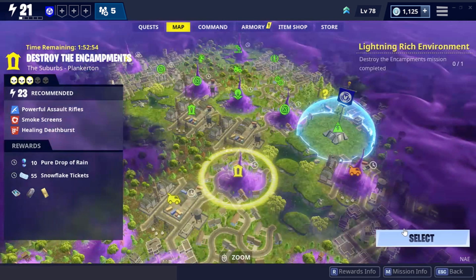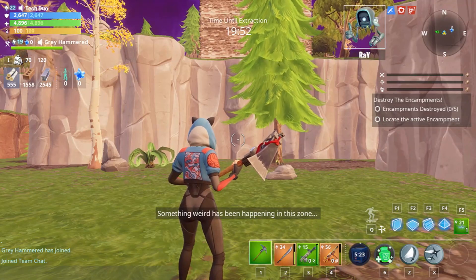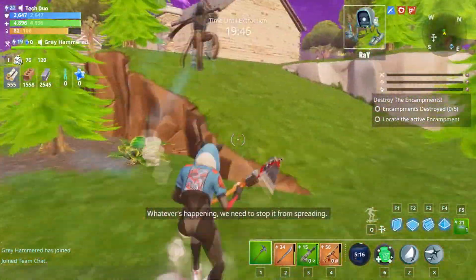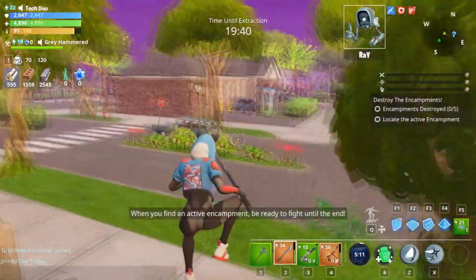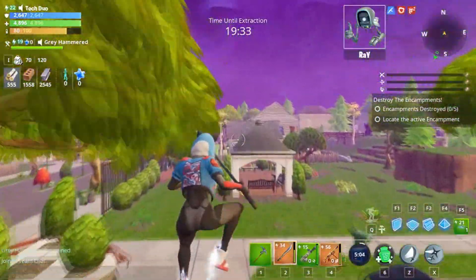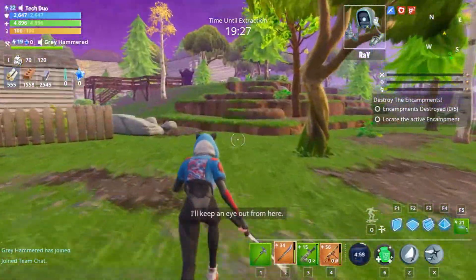Something weird has been happening in this zone — the husk encampments are going berserk and spawning huge waves of enemies. Whatever's happening, we need to stop it from spreading. Find an active encampment and be ready to fight until the end. According to my data, we have 20 minutes to neutralize the target. Search the zone and keep an eye out for encampments that look angrier than usual.